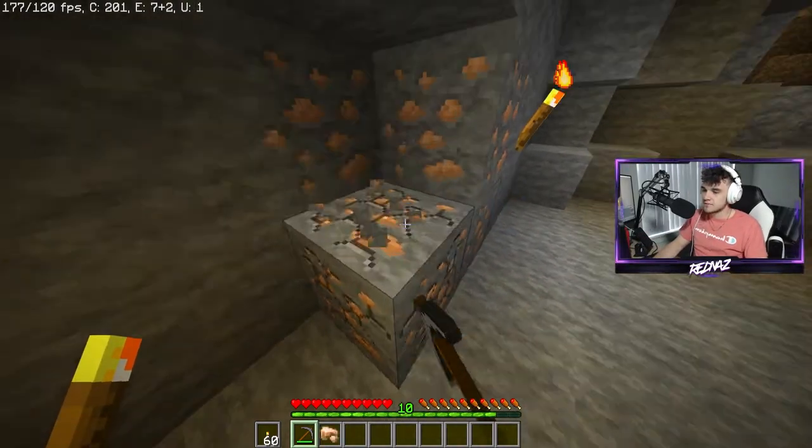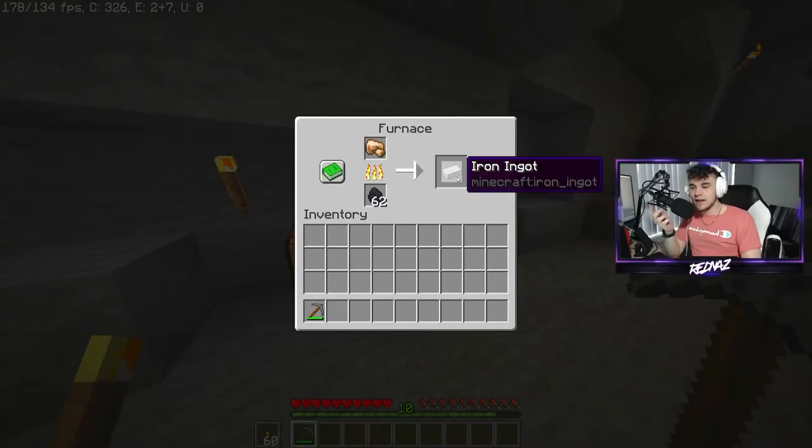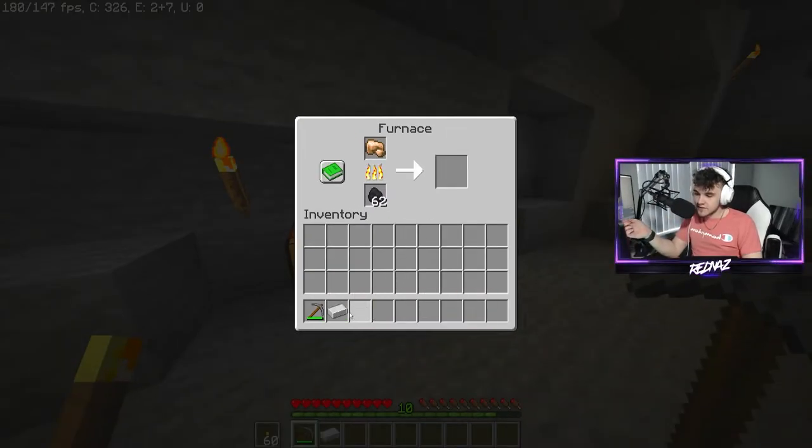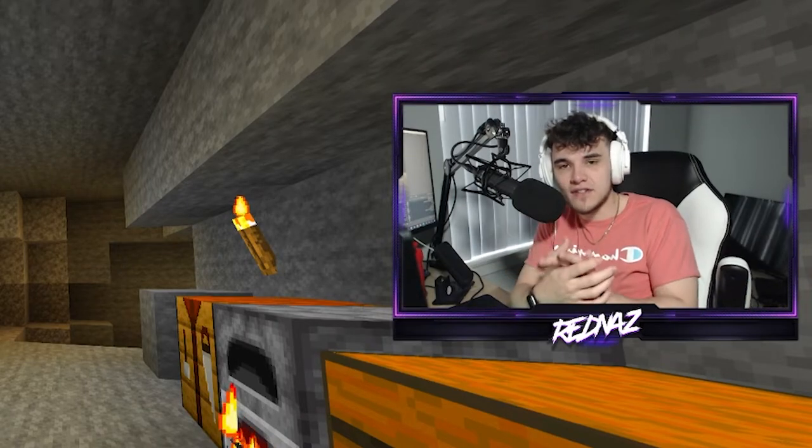just go ahead and mine your iron up. Next, you're going to throw your raw iron in the furnace, and once the furnace smelts the iron you will get one iron ingot. Once you take the iron ingot out of the furnace, you will have gotten yourself the Acquire Hardware achievement. There you go, another Minecraft achievement courtesy of your boy.